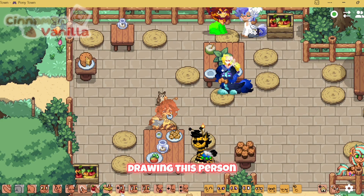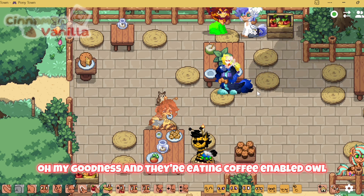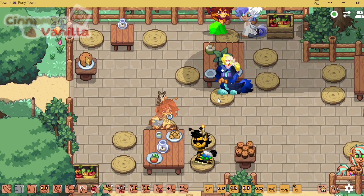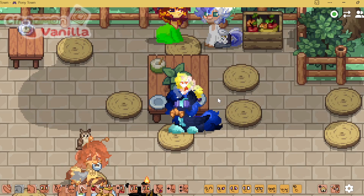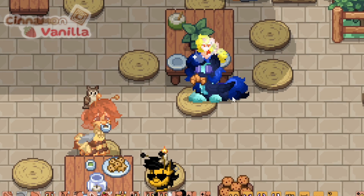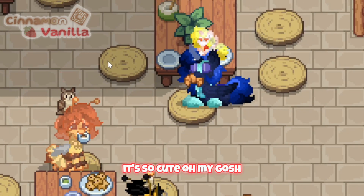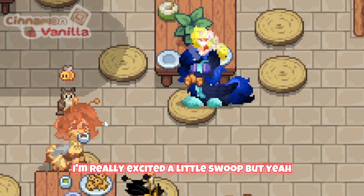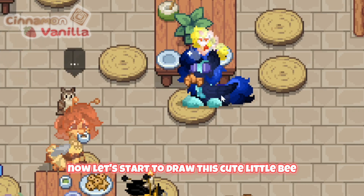We are going to be drawing this person — this cute little beeper. Look how cute! Oh my goodness, and they're eating coffee, and they have an owl! Oh my gosh. Okay, that's how I zoom in — just move it and then go to the top of the screen. I'm trying to draw. It's so cute. Oh my gosh, I'm really excited — a little swoop. I'm pretty excited. Now let's start to draw this cute little bee. And now I need to vanish before I get caught.